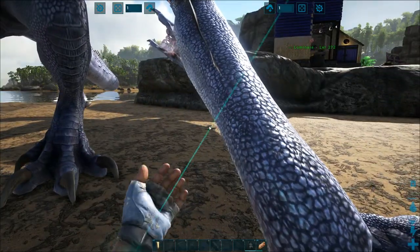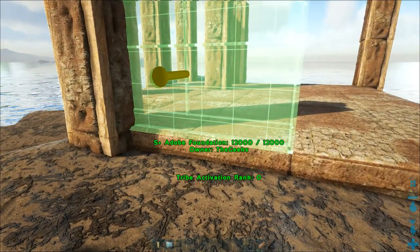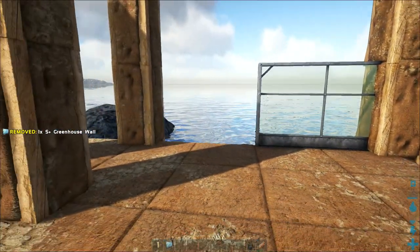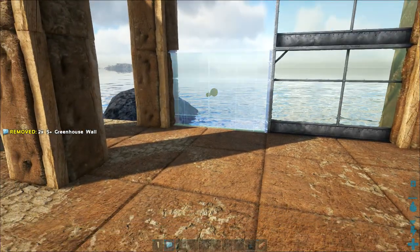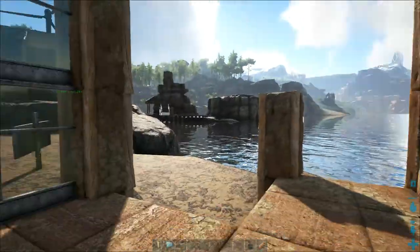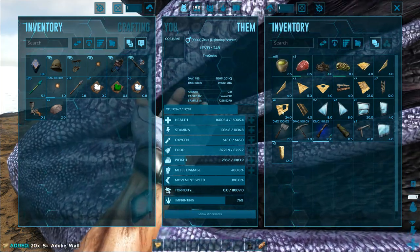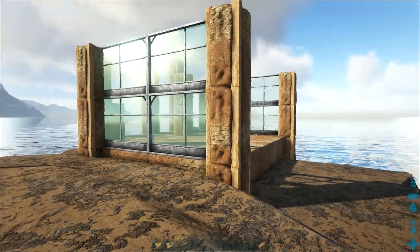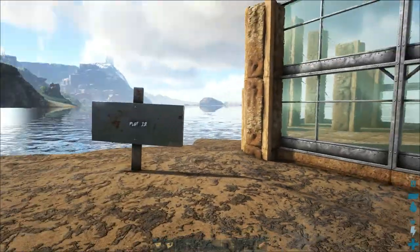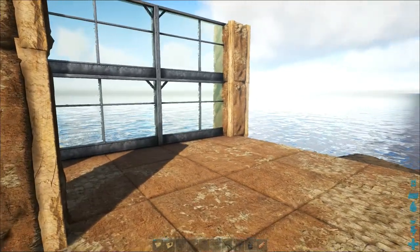Next we need to start putting in some walls. Let's put some glass in first — this is going to be an adobe glass build. If you've watched my stuff before, you know that I absolutely love incorporating greenhouse glass anywhere that I can. I love the way adobe and glass look together — one of my favorite styles. When I was doing my tests I contemplated going for a log cabin type, but we're kind of over here on this little island and I felt like doing a little beach house type deal — like a little adobe outpost.